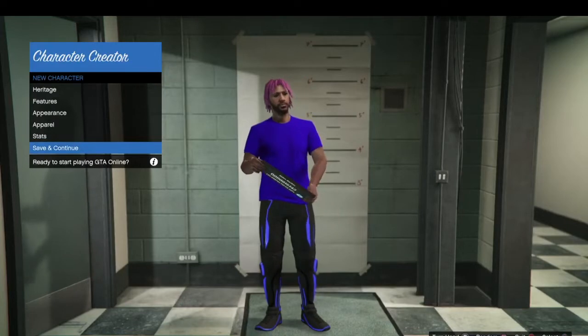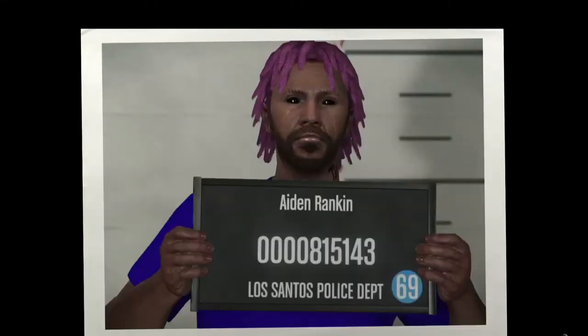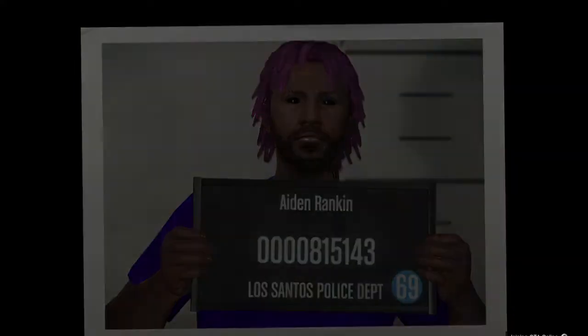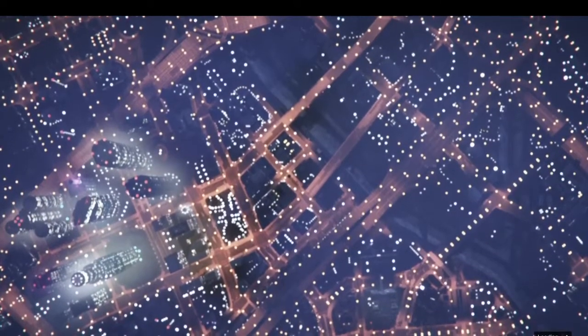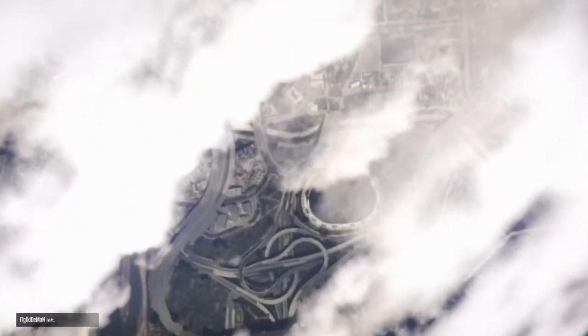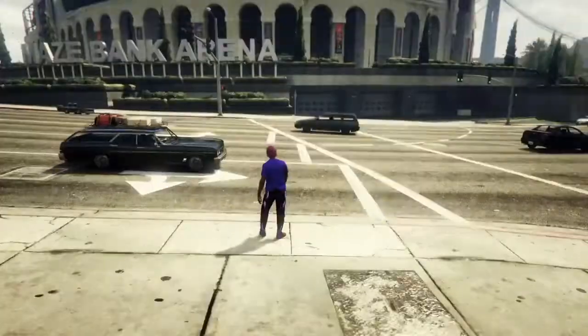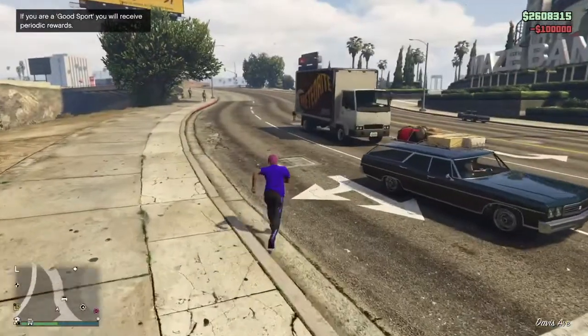So after you do that, just press Circle Return, and then press Save and Continue. Keep your name or change it if you want, then press Accept and go back. You should load back in. And as you can see, I still have the Tron pants on.